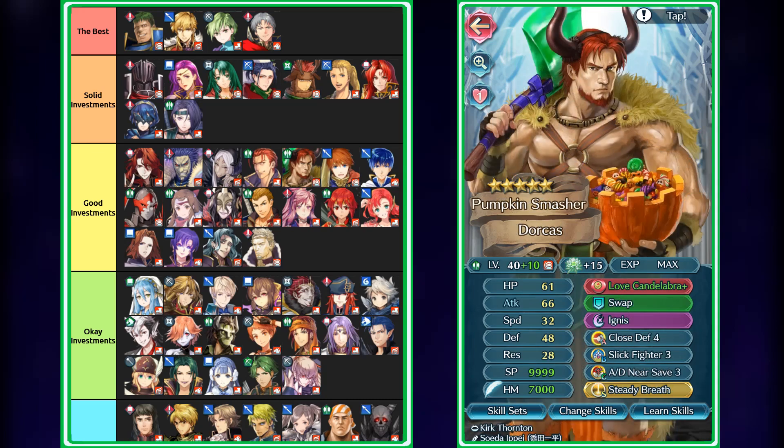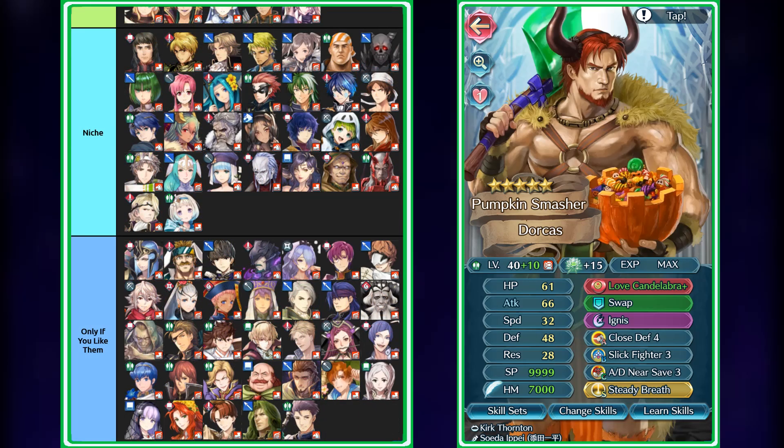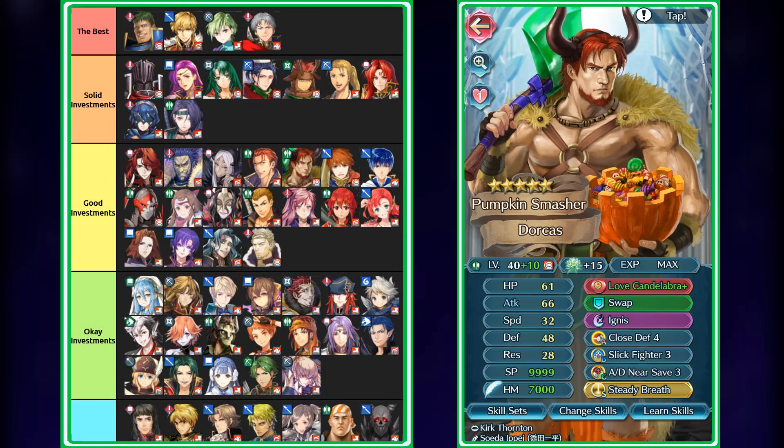Next we have Dorcas, who's actually a really solid Near Save unit because of his really high defense and access to Love Candelabra, which just increases his attack and defense even more. His attack stat is actually really high, meaning he can output a lot of damage. Because he is an armor unit, he could run the typical Steady Breath Near Save set with Ignis, so he can trigger it on every second hit — provided there isn't any guard. It's similar to Arden, except that Arden can always trigger it because of dual-phase Brave. However, as an armor unit with access to all sorts of axes, he can end up being nearly as bulky — if not more bulky — than Arden in some cases. When it comes to overall damage output, though, Arden is your go-to. He's still not bad as a Near Save unit if you did want to invest into him.